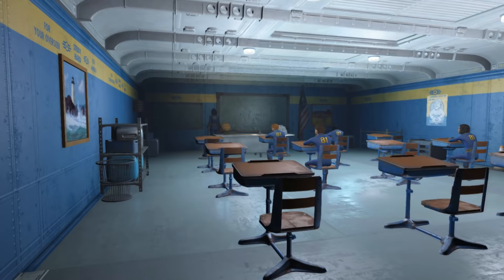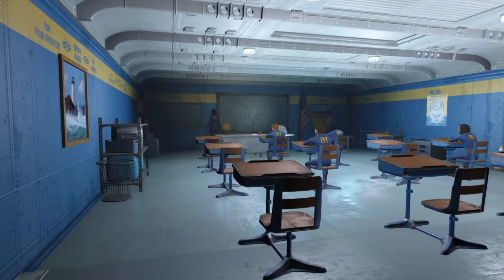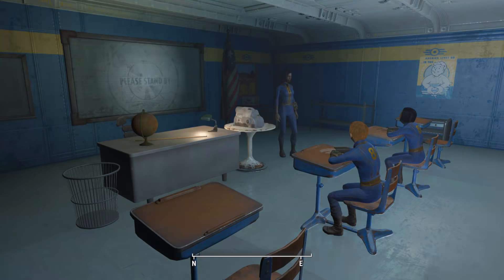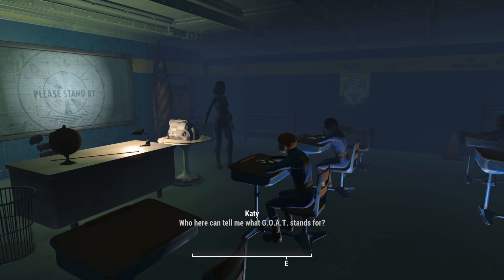If you ever visited Vault 81, you might remember a classroom full of vault kids studying. It turns out the player was supposed to witness a scene where the teacher would explain the GOAT exam to her students: 'Alright children, today we're gonna talk about the GOAT. Who here can tell me what GOAT stands for?' This sequence was accidentally cut by one of Bethesda's devs.